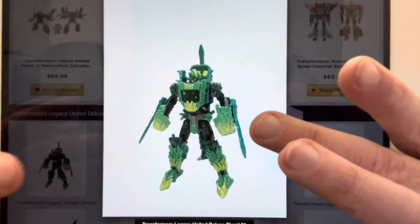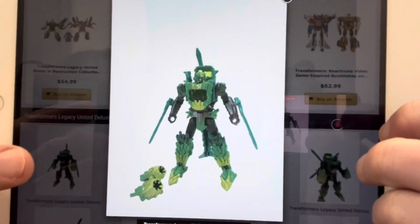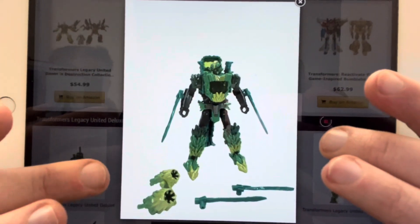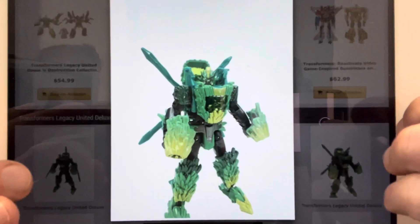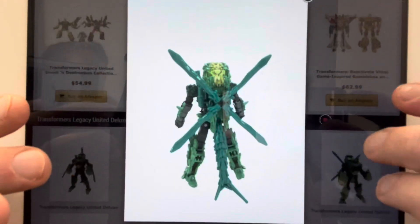The reason I'm showing you this again is because we've got some much better images, and I want to show you just how much fun the figure is going to be because of how you can use all the accessories. You've got the helicopter blades that can be put on the forearms as blades, you've got the blasters or the boosters which you saw in the first photo that can go on the fists — it's just a great way of having multifunctional play. I think it looks really good and the colour scheme looks incredible.